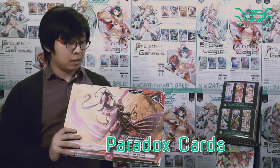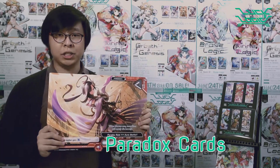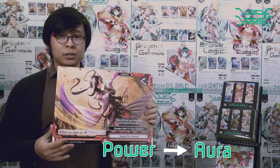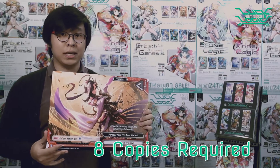Next up, we have the paradox card. They are very powerful cards which can change the type of battles. They can change the battle criteria from power to aura, and you are required to put eight copies of them in your deck.